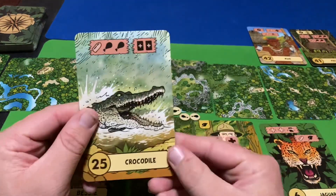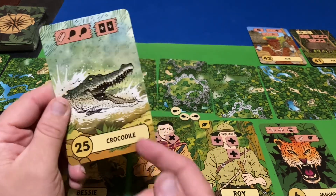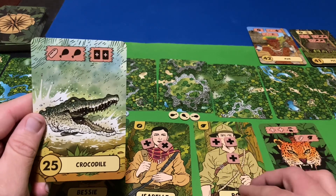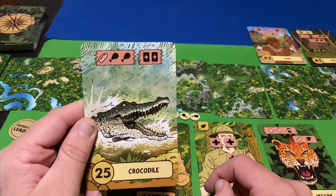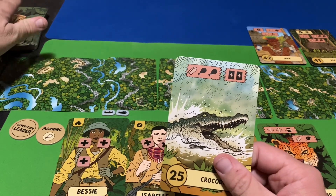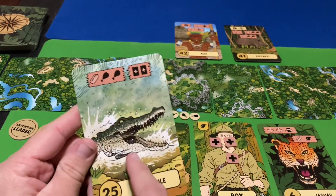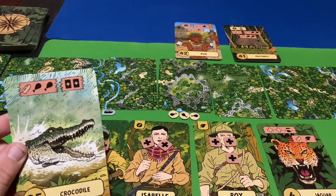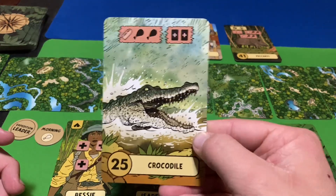We've come across the Crocodile. I can either shoot it with a bullet to get two meat — we only have three meat, so some more would be nice — or our other option is drawing two more cards blindly, which could be good or bad. We'll utilize our bullet and shoot the crocodile to get two meat.